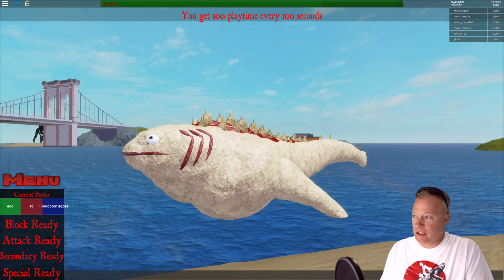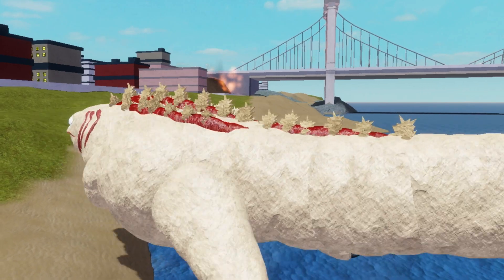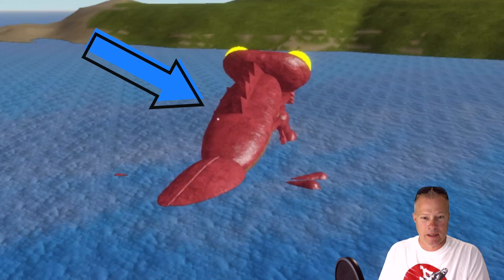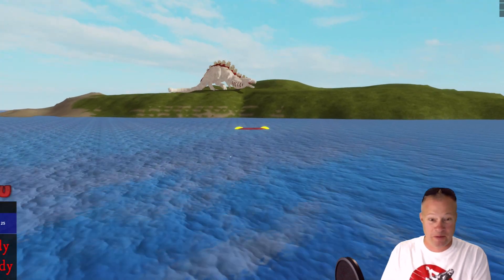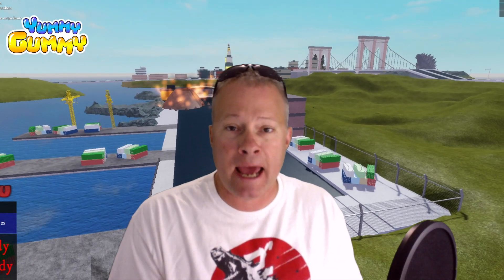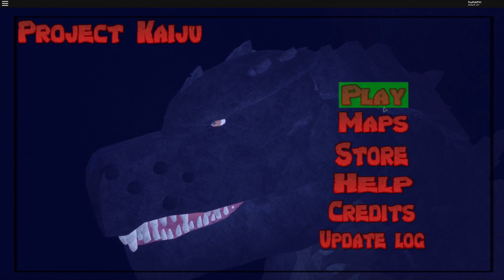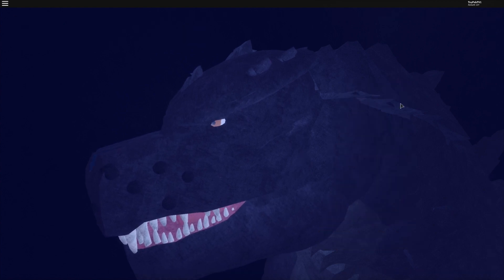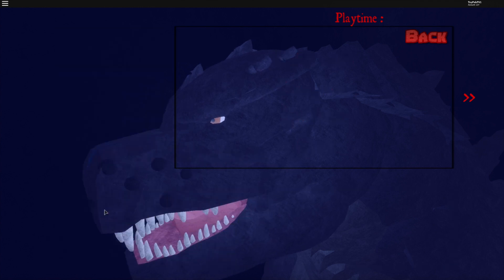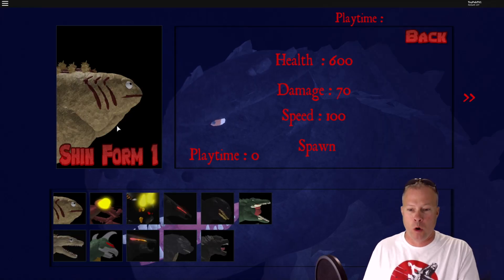Look at me, oh that's one ugly looking dude man! Welcome back to Yummy Gummy, today I'm playing Project Kaiju — it's a new Roblox game where I think we could be Shin Godzilla in form one. I don't know, this looks crazy, so let's just get at it and let's play it. You got all kinds of cool stuff, so let's start with playing Shin form one.